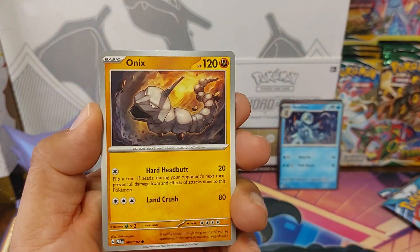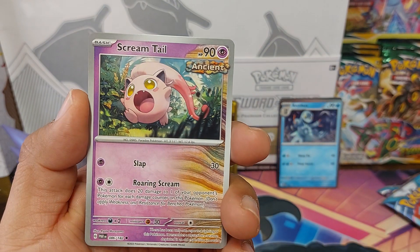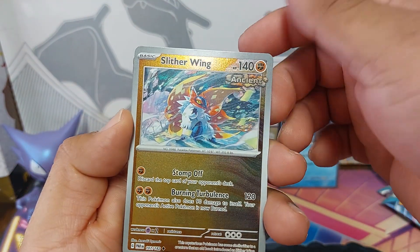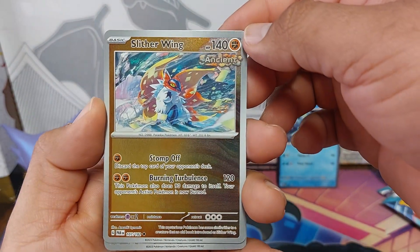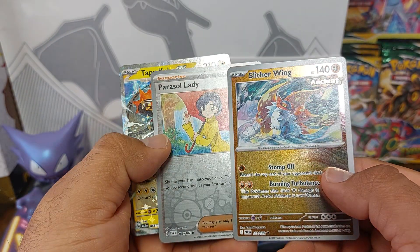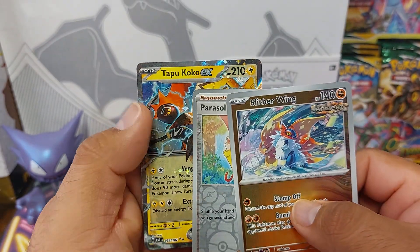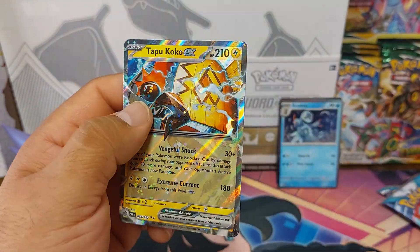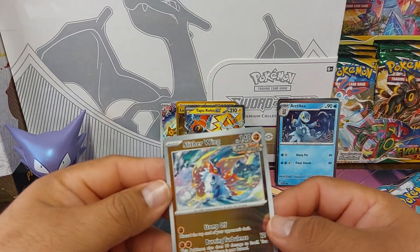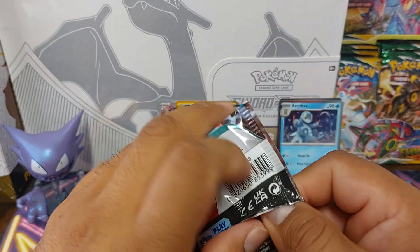Minnish, Maushold, Onix, Tinkatink, Trekker, Magnezone, Scream Tail, Slither Wing — and we got Paradox Pokémon yeah it's reverse, wait is this a reverse? I'm not too sure. Oh, but we got Parasol Lady and a Tapu Koko ex. I think it's a reverse yeah — anyway that's the ancient Pokémon.